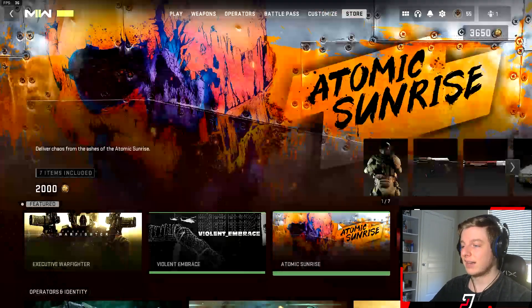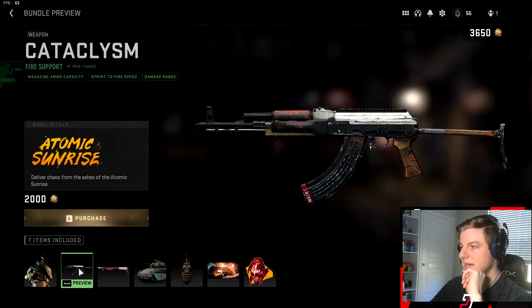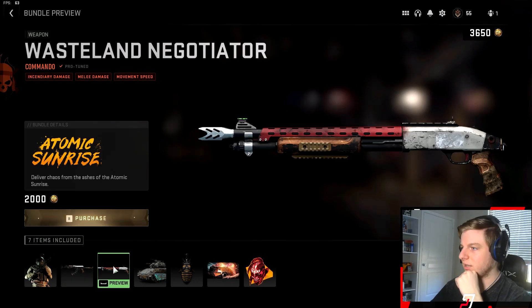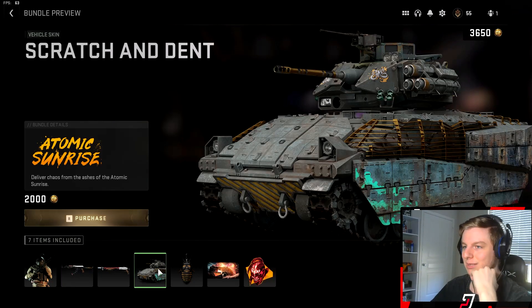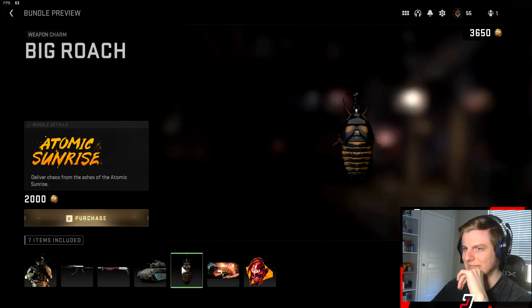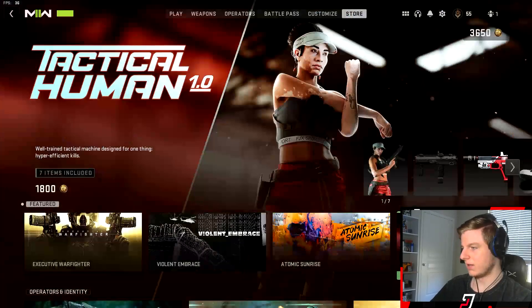Then you have the Atomic Sunrise — a pretty decent skin. It looks kind of wasteland, apocalyptic type style. That's disgusting but overall pretty cool. There's another emblem that is really moving, which is pretty freaking cool.